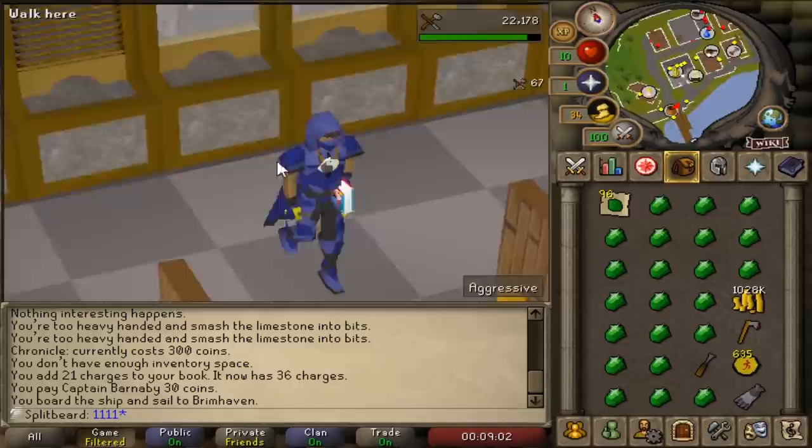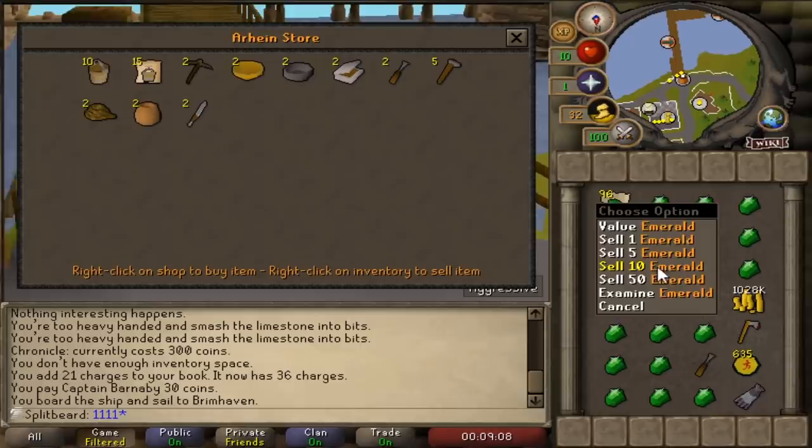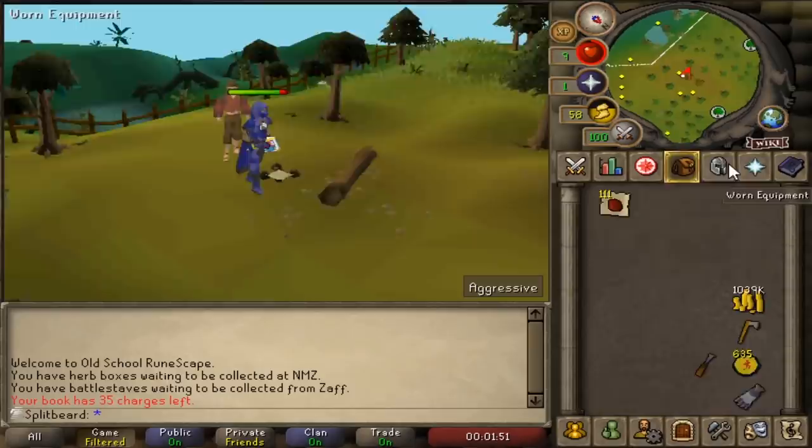Moving on to the emeralds, which we have no future use for — we'll simply be cutting these then selling them to the general store. We'll also be doing this in Catherby, as it has one of the closest general stores to the bank, making it a little more efficient.